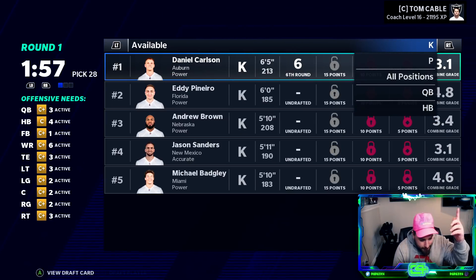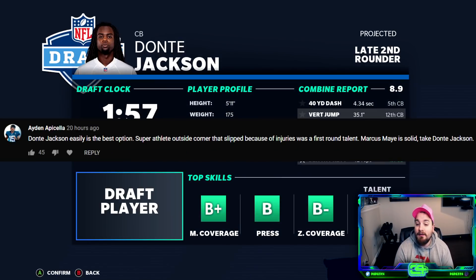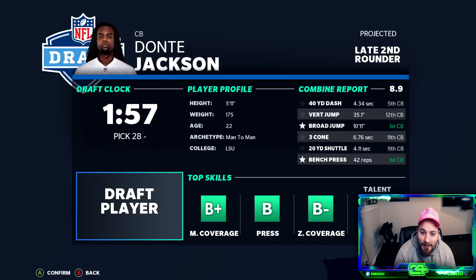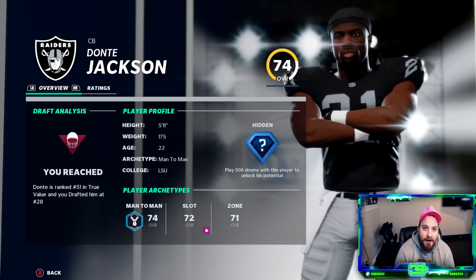The number one player was to go grab - in honor of Al Davis - look at that: 8.9 combine grade, Dante Jackson from LSU, 5'11" 175 pounds. He's an outside corner with that speed - very much an outside corner. This will give us the ability to kick Jackrabbit Janoris Jenkins into the slot so that our outside corners are Dante Jackson and Darius Slay. We're gonna grab Dante Jackson in the first round.